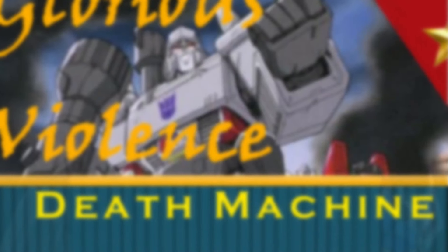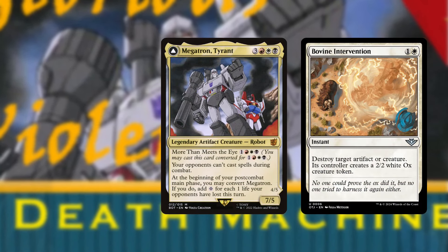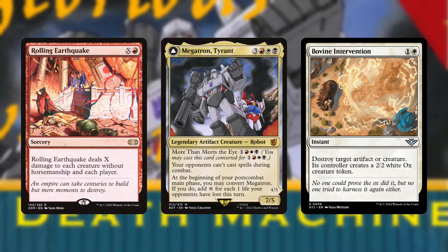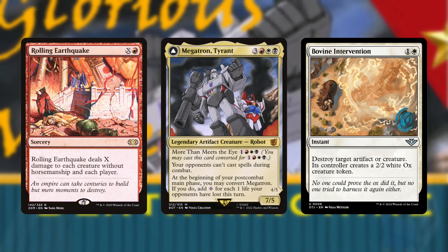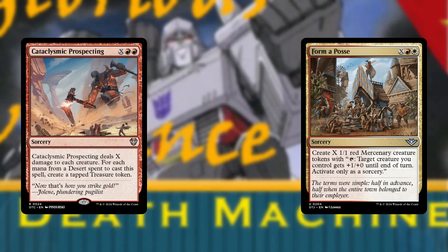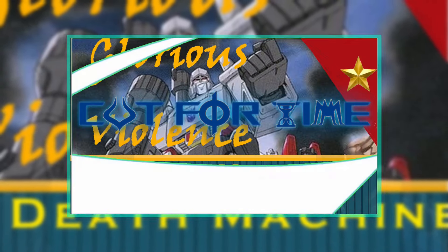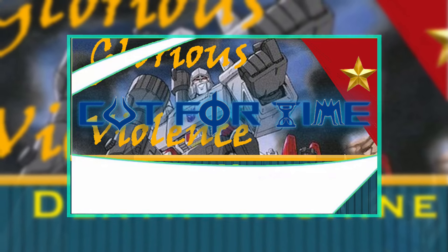Quickly, I'll talk about Bovine Intervention in Megatron, who wants interaction that can leave behind small bodies. Rolling Earthquake is the more expensive of our burn spells, which is the least effective category of spells in any Megatron deck, since they're only online when you have a flipped Megatron and somewhere to pour the mana into. There are two X spells in the set, but neither translates the mana we're making into a win, and the artifacts we want to sacrifice have mana values 3 and 4. None of them leave behind extra creatures, generate damage, or draw us further into the deck, so we won't be picking up any of them.